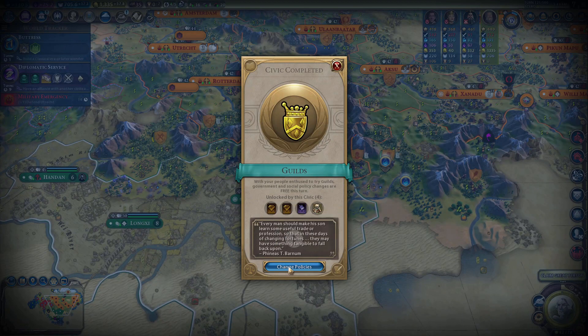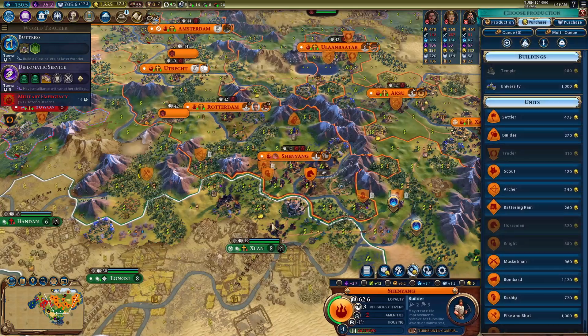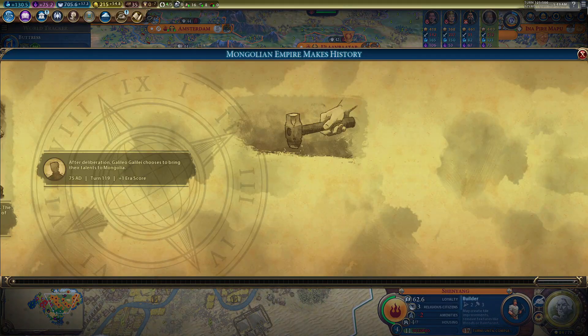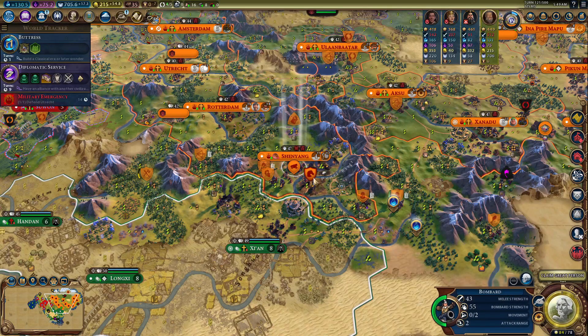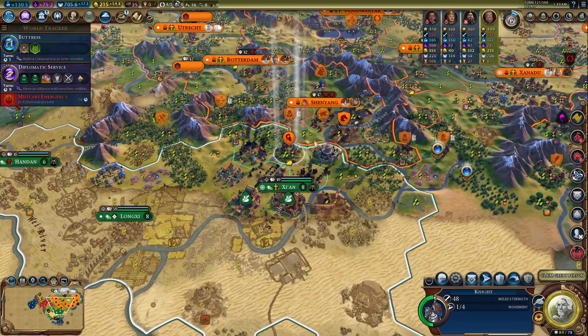Back-to-back golden ages should be enough for us to win the game. Two gold or double commercial hub adjacency — I think leaving it like this for now is probably the best option. Here in Xingyang we can get our bombard, and more era score as well.